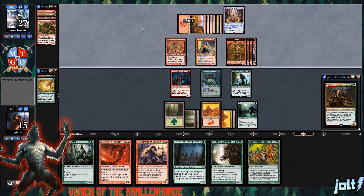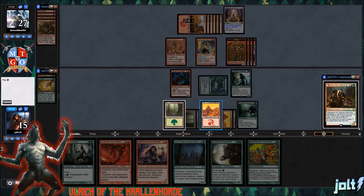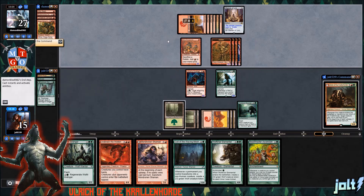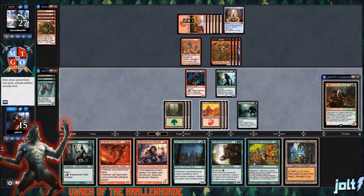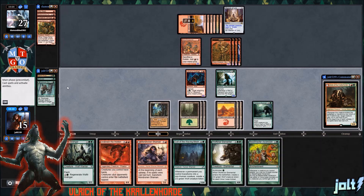Let's see if our opponent is going to swing in — it looks like they're not. At this point, we'll just go ahead and go for the Nightfall Predator on Krinko. Get rid of Krinko — we enjoy you, but we need to get the goblins off the battlefield. We draw into Ancient Tomb. Let's go ahead and get the Ancient Tomb down.